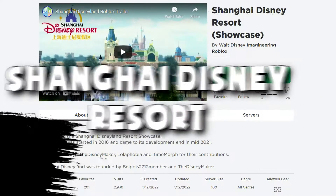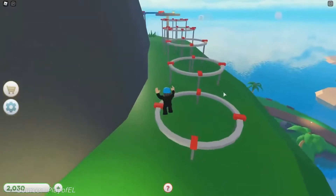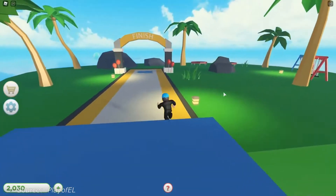Number two: Shanghai Disney Resort. The game is all about exploring the map. The central part you'll be exploring is the resort that the game is named after. There's a lot you can do in the resort — you can try out new foods and do role-playing on the map as you work there.